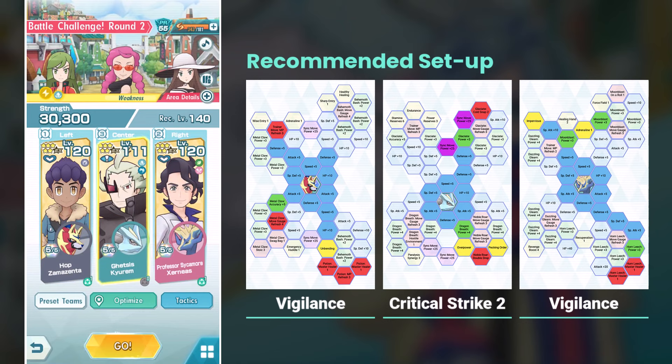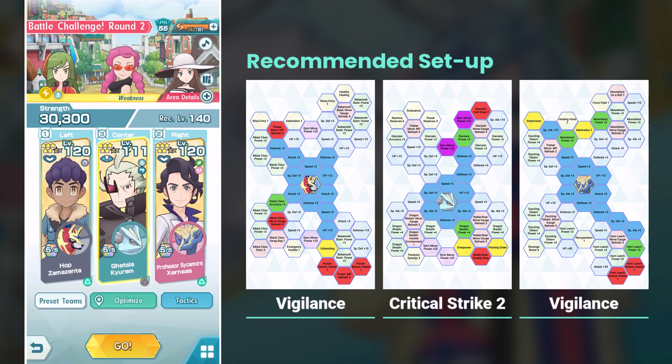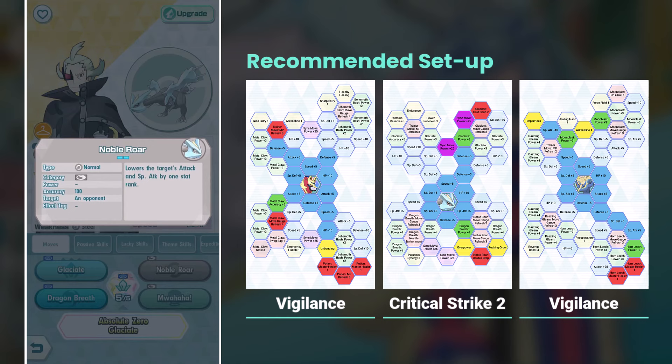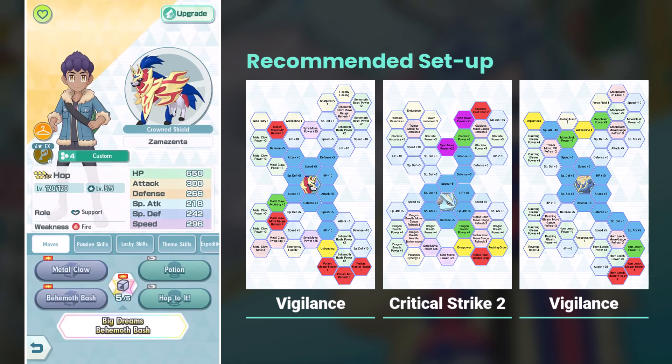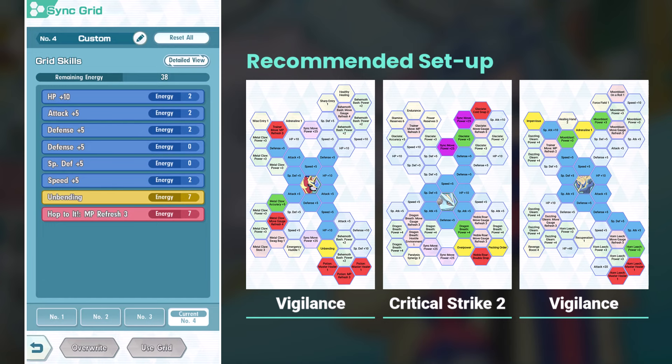We're going with my alt for this one. This account is barebones when it comes to investment, and really our best option is spamming sync pairs from Legendary Adventures. Getsis just happens to be a solid Malva check, and he's a nice type. Given the mission flexibility, we can afford the good old Sycamore plus Hop core. These two work wonders because they buff all core stats, and when combined with Getsis's Noble Roar debuffs, we can survive Malva even on their Flying Zone. You can tank with either Hop or Sycamore — I went with Hop because it's cheaper on Syncorps in the end, but you cannot avoid greening your tank.